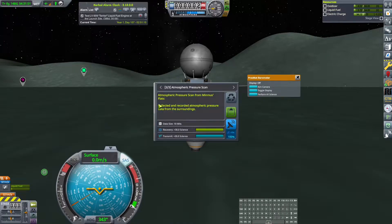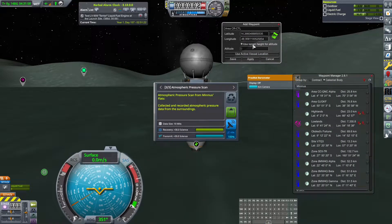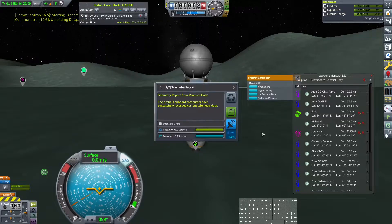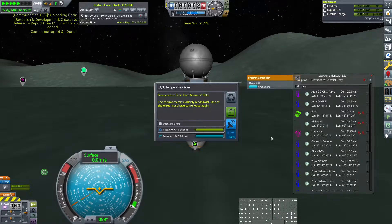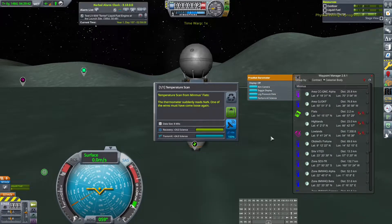Let's actually pay attention to what we get here. Perform all science again. Minmus flats. So we're going to make a waypoint right now — active vessel location, flats, save it. Now let's transmit this one, fast forward a little bit to get a decent amount of electric charge and transmit this one.